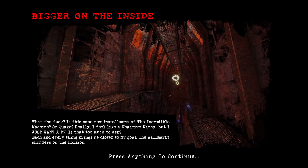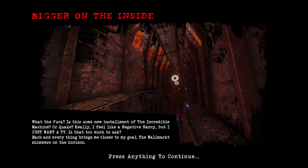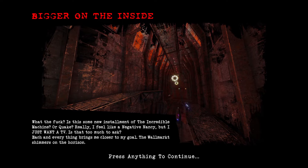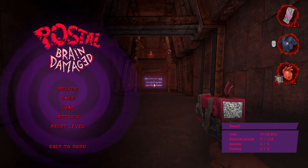What's up everybody, welcome back to my 100% playthrough of Postal Brain Damaged on the Hard difficulty. This is map 4 of episode 1, Bigger on the Inside. We have 116 kills, 3 secrets, 6 posters.